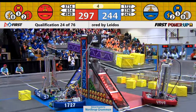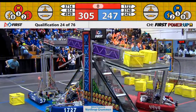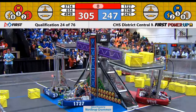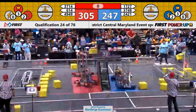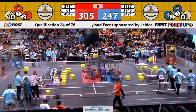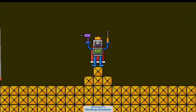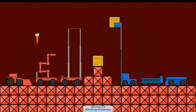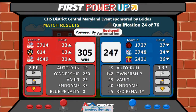Five seconds left. Two. One. That's it — qualification match number 24. A relatively close match, 305 to 247. Here's your final score: Red Alliance wins, 305 to 247.